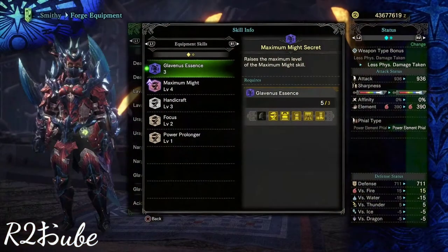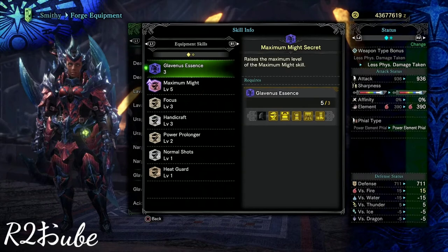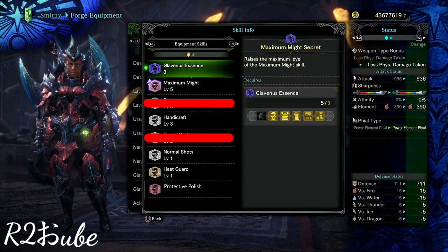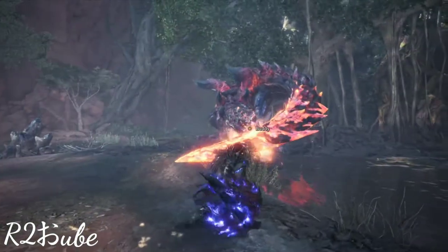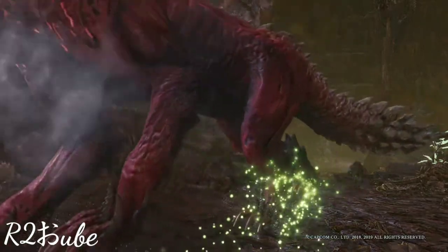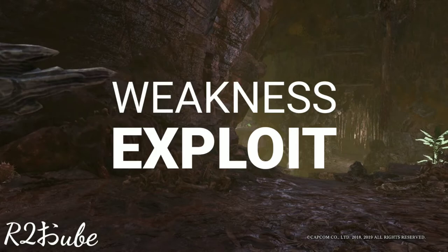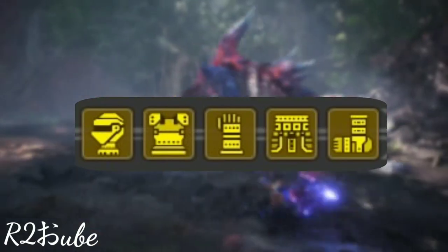So let's take a look at the rest of the set. It comes with Handicraft, Focus, Power Prolonger, and Heat Guard and Normal Shot Boost if you build the A set. As much as I do like both the Focus and Power Prolonger skills, I think a better match for the Galavinus set would have been Protective Polish. I know it may seem redundant with the Handicraft skill, but it did initially come with the Galavinus set in Monster Hunter Generations, and it fits with how the Galavinus sharpens its tail with its teeth, while the Odogaron walks around with a piece of meat in its mouth. Perhaps they should have put the Tenderizer skill on the Odogaron set and given Protective Polish to the Galavinus set — maybe requiring all 5 pieces of the Galavinus set or something to that effect.